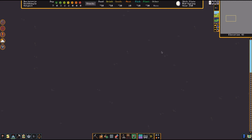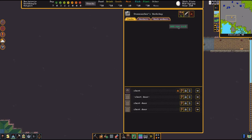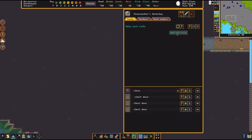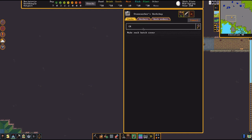Pause and designate that space as a dining hall. You'll need some furniture — start with a simple table and chairs. Queue up a table at the workshop. Then queue a chair — or a throne. If it's rock it's a throne, if it's wood it's a chair.